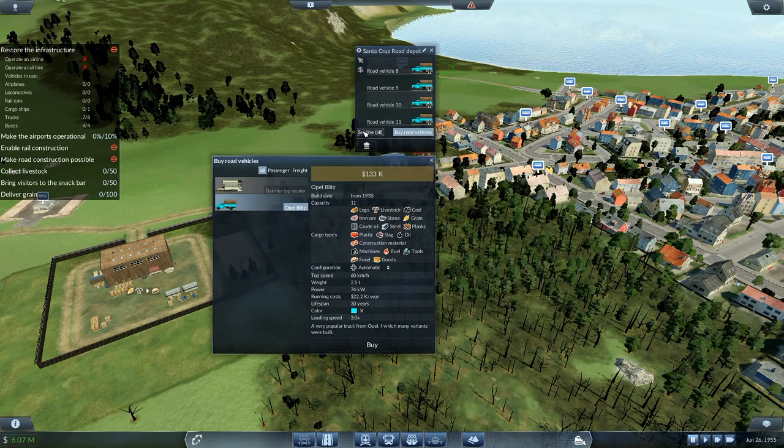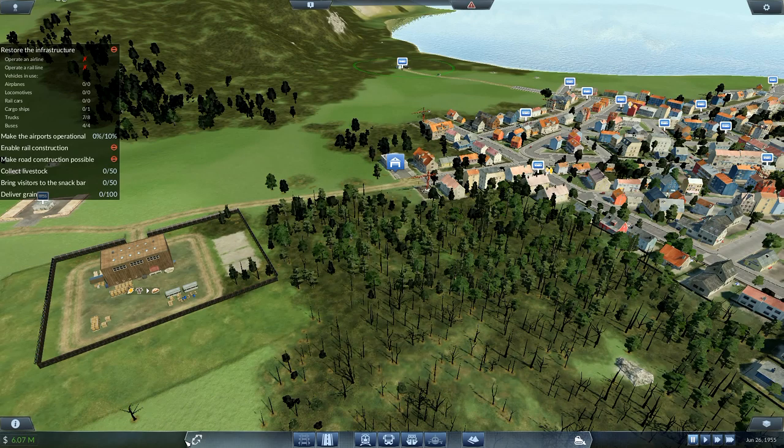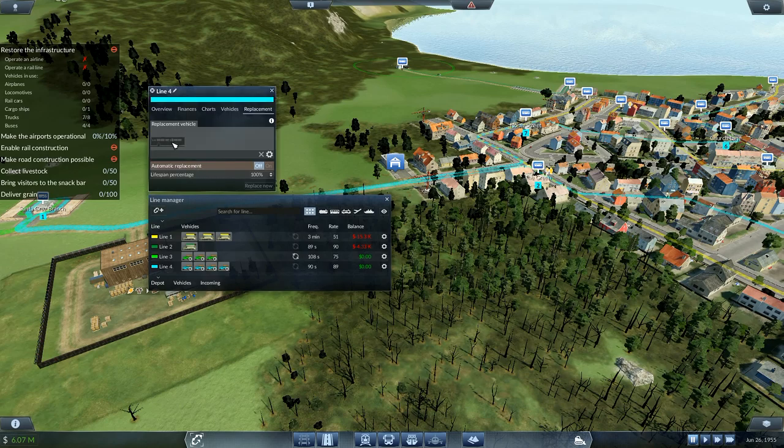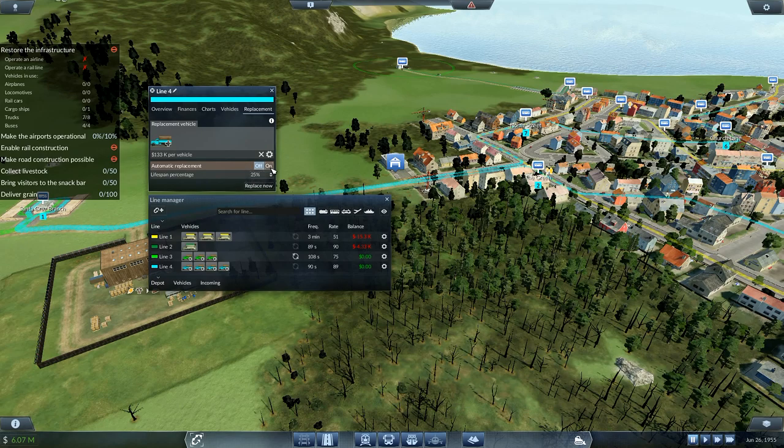We'll worry about that later. Set line four, remove that one, go to there. The replacement vehicle is the Opal Blitz. Set to 25, and automatic replacement is now on — so those are automatically being replaced as well.